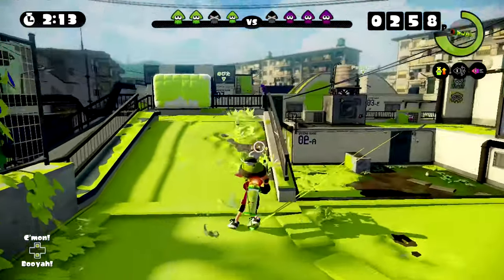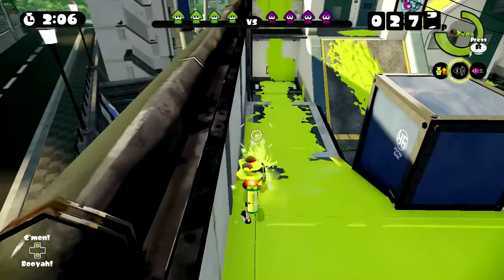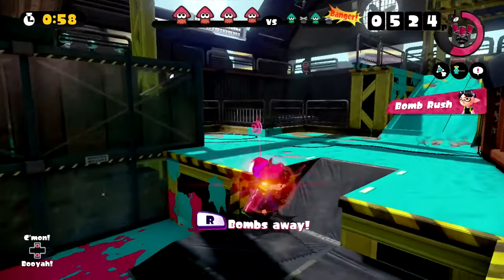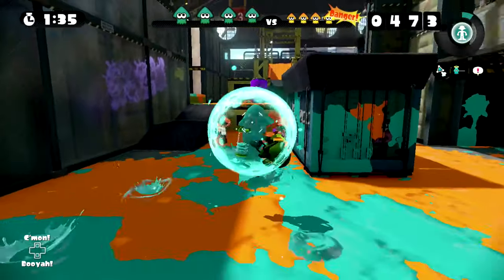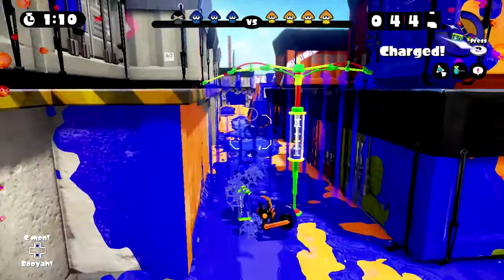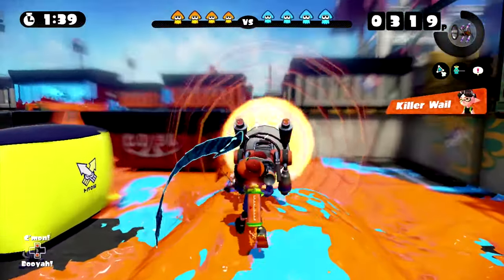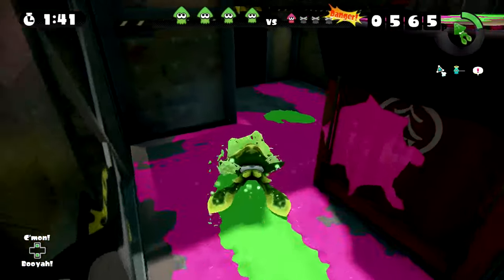Special weapons can be used by covering a certain amount of the ground. Once you've covered enough, your hair will light up, signaling to you, your teammates, and the enemy team that you have your special ready. These specials are devastating and can cause a skirmish to turn in your favor in an instant. Specials include Bomb Rush, letting you throw your sub infinitely for the duration; the Bubbler, creating a force field that makes you and close teammates invincible for about 5 seconds; the Echo Locator, instantly revealing all enemy positions; the Ink Strike, which can be fired anywhere on the map; the Ink Zooka, which fires towers of ink in quick succession; the Killer Whale, which completely denies an area; and the Kraken, turning the user into an invincible Kraken that can jump into opponents to instantly kill them.